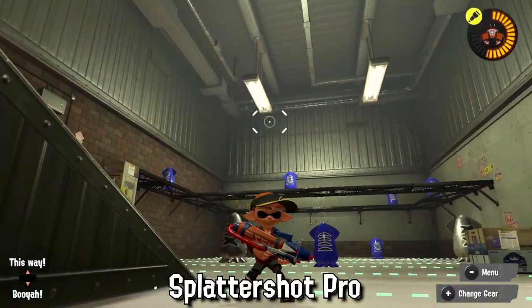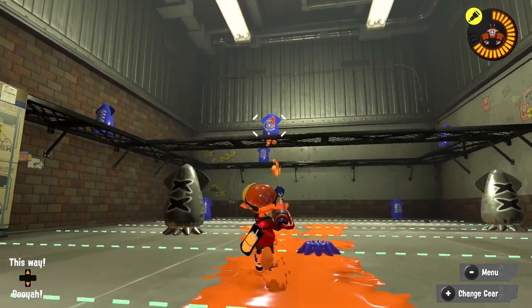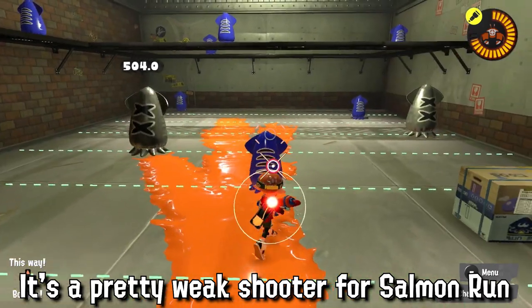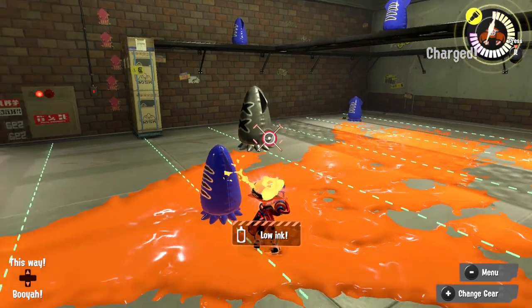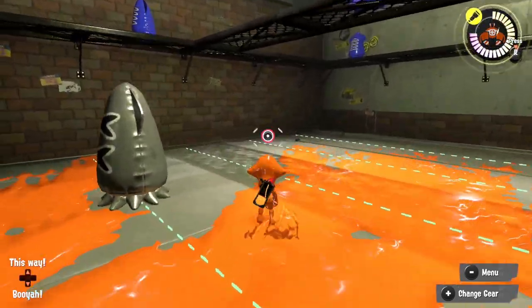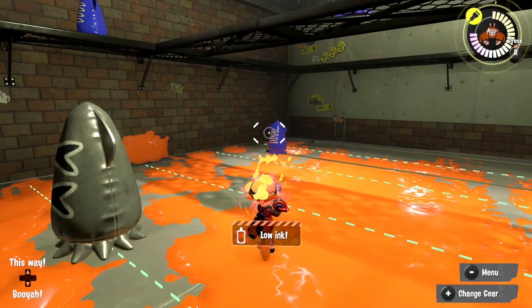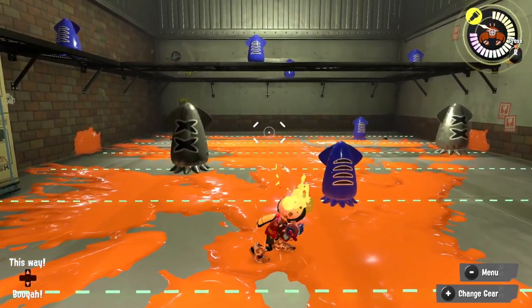The Splattershot Pro is a generalist long-range shooter with two weaknesses: mediocre damage because of its relatively low fire rate, and a pretty atrocious ink tank capacity. While it can handle most bosses well thanks to its range, it should still play carefully as you can't paint well and you will run out of ink a lot. Keep closer to the basket and maintain your distance if you can. Lessers can quickly overwhelm you especially if your ink management is bad.